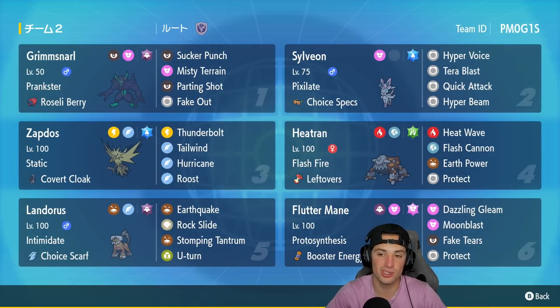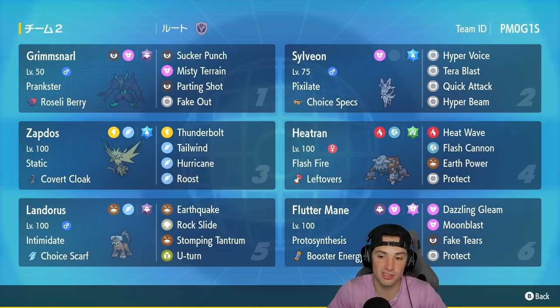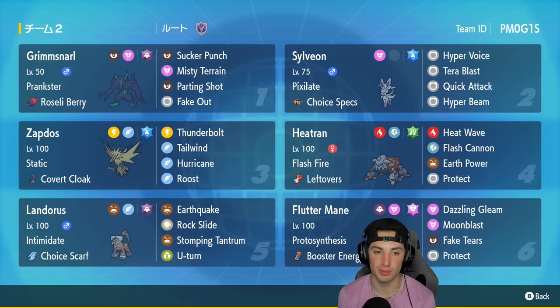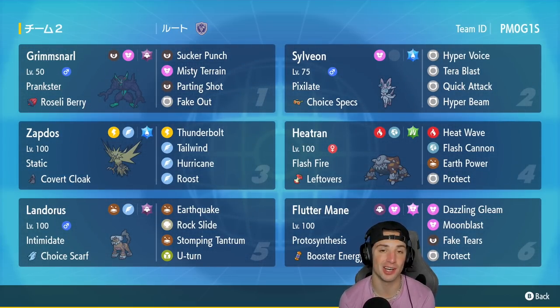We're using Sylveon today — a really cool Pokemon that I absolutely love. I still think it is decently strong on the Regulation D rank ladder. Love its moveset, love everything about it. It's just such a solid Pokemon with its solid stats. The team also features Zapdos, Landorus, and Heatran — they all gel well together. The first Pokemon on today's team preview is Grimmsnarl, and it's not my normal light screen set — this one has Parting Shot and Fake Out, Misty Terrain and Sucker Punch, rocking the Roseli Berry.